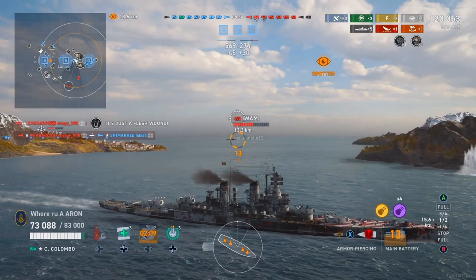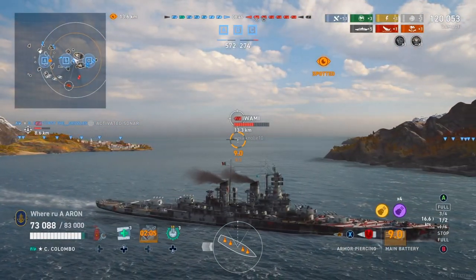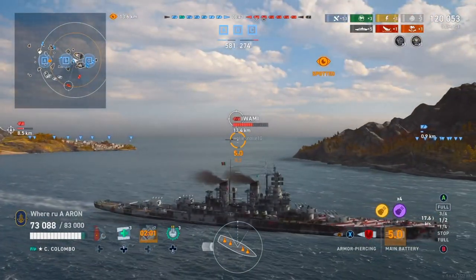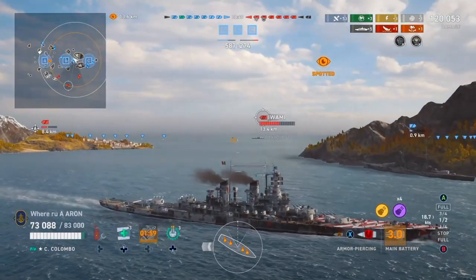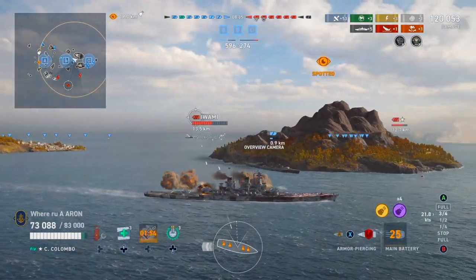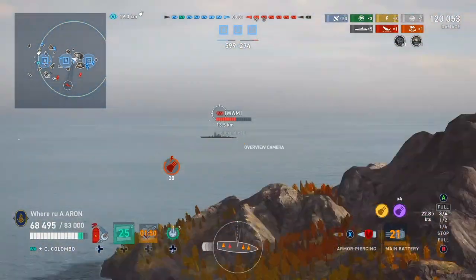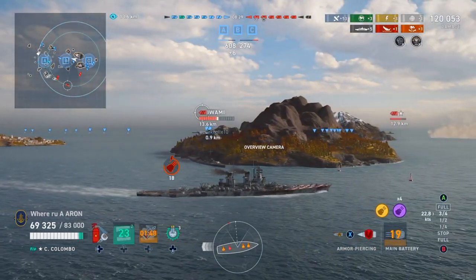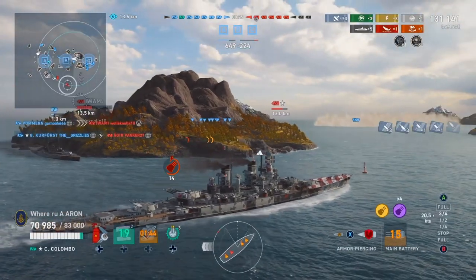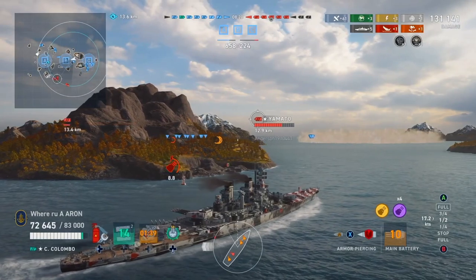Here is why I will never put much into an accuracy build in Columbo. 16 shells at 13 kilometers with a flat broadside of Yamato — a rather large citadel — and only eight hits for 11,000 damage. So again, it's RNG, it's bot protection, whatever you want to label it as. It sure as heck feels that way sometimes, because here we have another shot at this broadside of Yamato when he gets our turret in return. And what do we get? 11,000 damage once again. So it looks like he bought that Yamato and Wargaming said, 'We're going to protect you, son.'